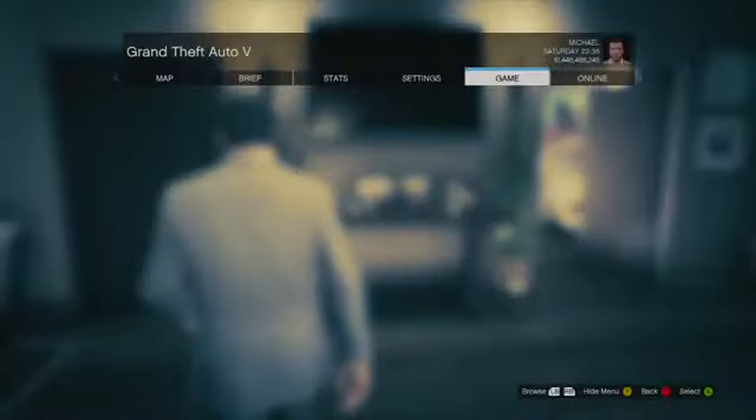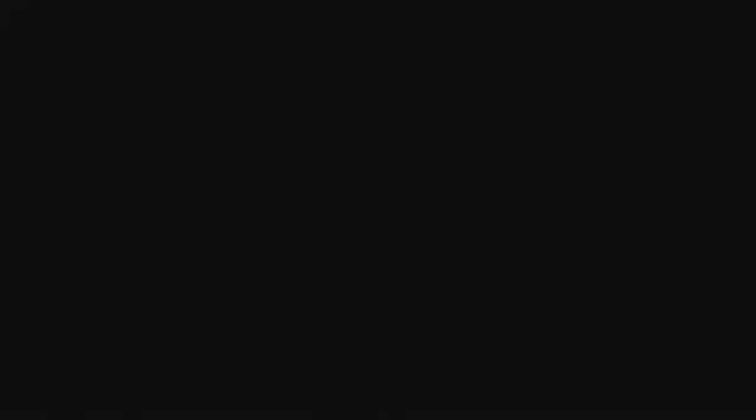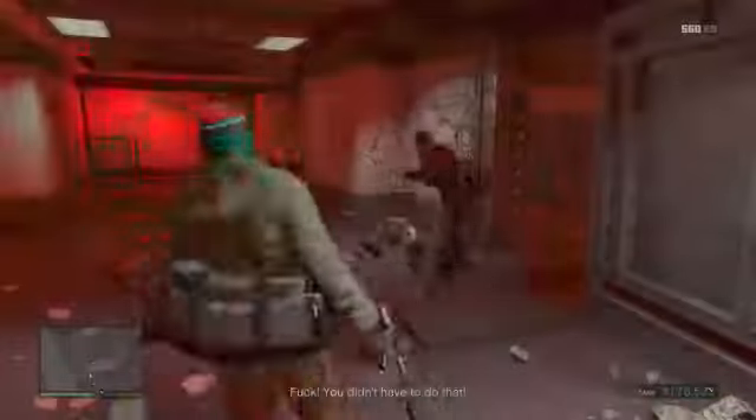You want to go over to Game, click on Replay Mission, and then you want to replay the Prologue. Don't worry — this won't mess up any of your progress, you're just going to replay it. Once it is started up, you want to go through the beginning part all the way through.